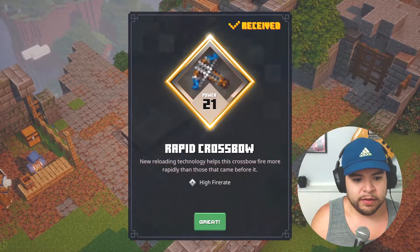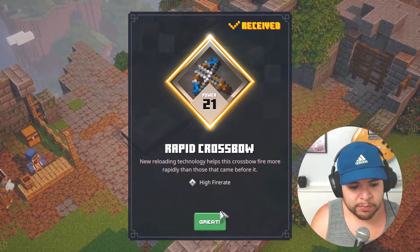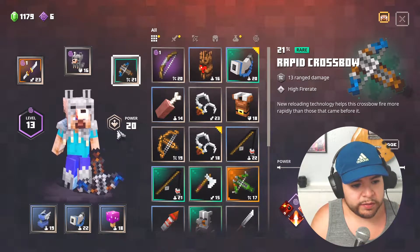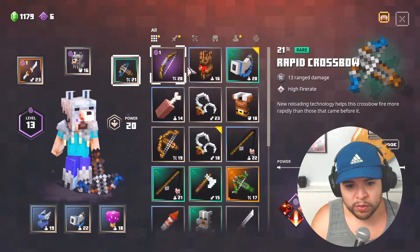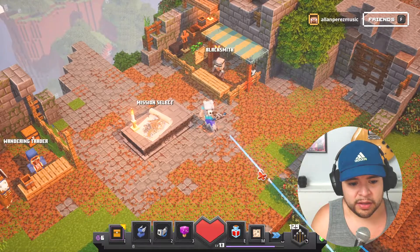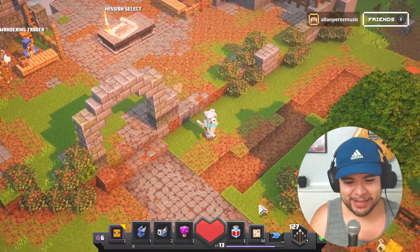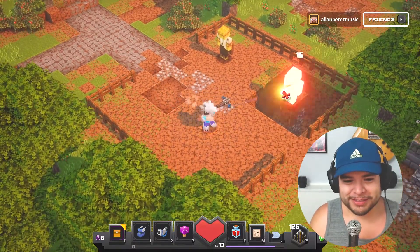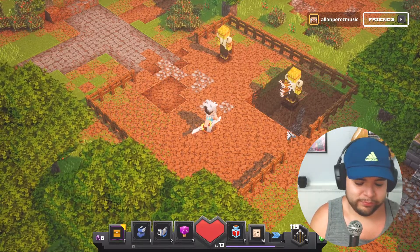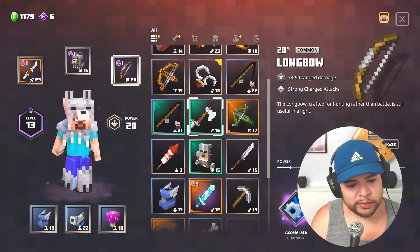Rapid crossbow — new reloading technology helps this crossbow fire more rapidly than those that came before it. That seems pretty nice — power 21. Will that increase my total level? No, only 13 range damage, that's really weak. But look how fast it shoots! That's insane. We'll stick with this bow, I think that's fine for now.